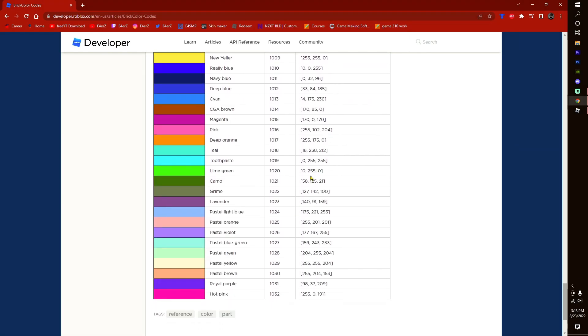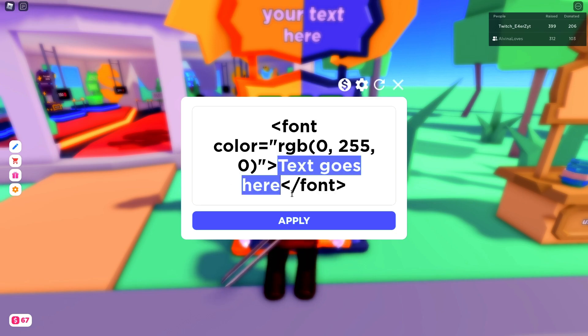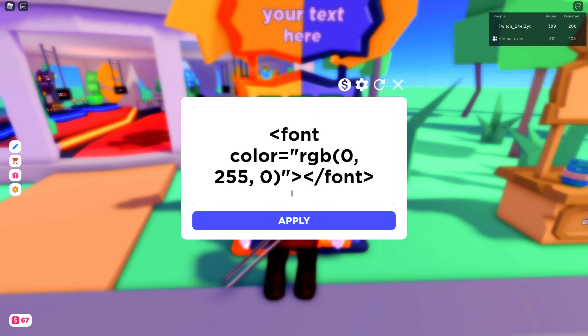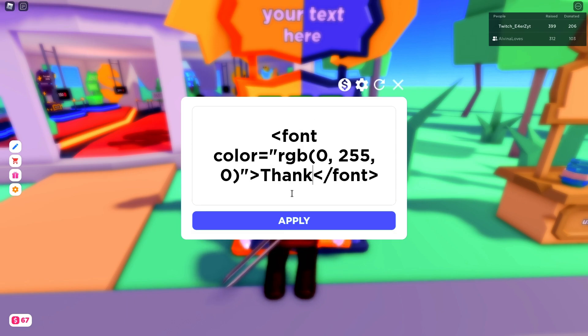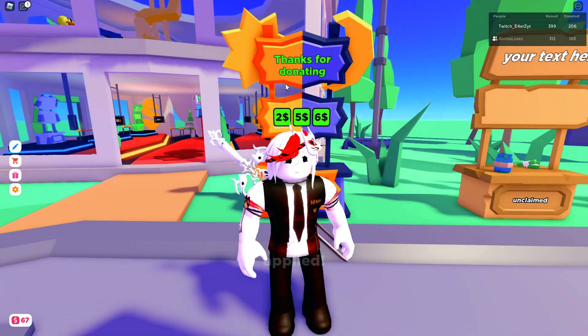I'll probably go for the lime green. Copy these values and go back to the game. Paste it over here into the bracket. The text goes here — I'll edit that to say something like 'Thanks for donating.' Once you do that, click Apply and it should work.